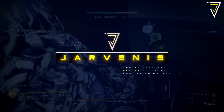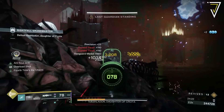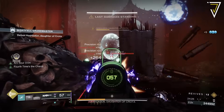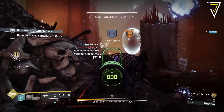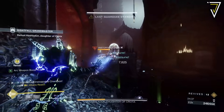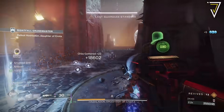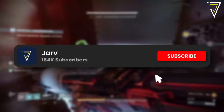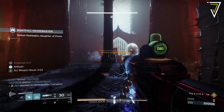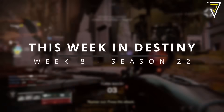What is up guys, Jarve here, back today jumping into Destiny. We are back with another This Week in Destiny, giving you the full breakdown for the upcoming week. This week sees the return of Iron Banner into Destiny 2. We also have three incredible exotics available from the exotic mission, the featured raid, and the featured dungeon, on top of a full breakdown of all the weekly rituals, lost sectors, and seasonal challenges.